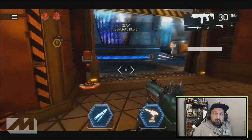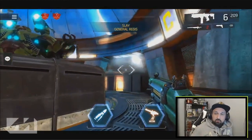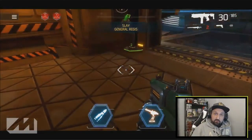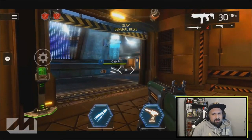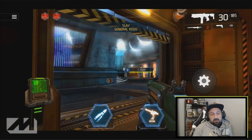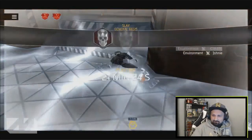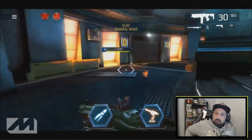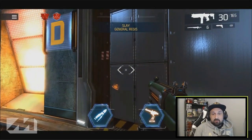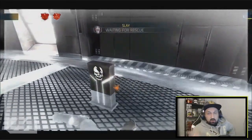If your teammates don't know the mechanic and don't join you in time, you won't be able to finish the job and you'll die. Make sure to wait for your teammates before closing the door — don't close it before they can enter. This boss is very easy if your team knows the pattern, but if teammates close the door too early or go to the wrong door, you will fail.